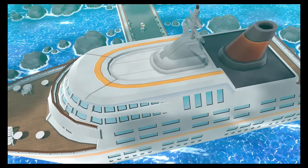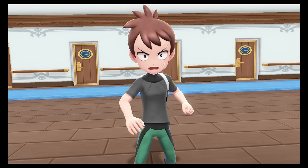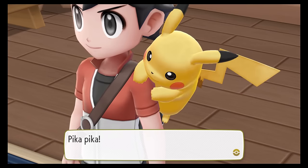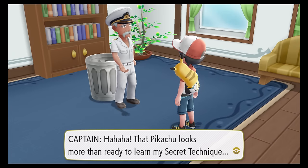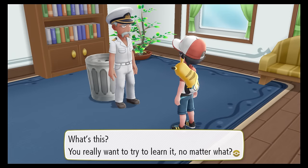We then journeyed down to Vermillion City and boarded the SS Anne, where we once again easily shrugged off our rival's challenge, and looked around to learn the secret technique for Cut. Exiting the ship we got to see a really cool cutscene, and I'd like to see more of this kind of stuff in future remakes. With a little grinding, Peli finally evolved into a Sandslash.